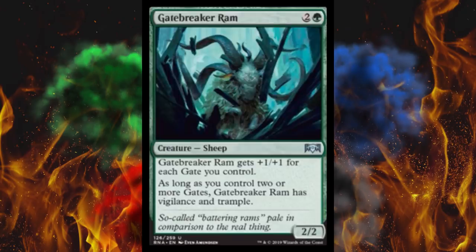Next up it's a sheep — Gate Breaker Ram. Sheep tribal, I'm doing it, let's go. So it's a 2/2 for three but it gets +1/+1 for each gate you control. It's a little weak and slow for a gate stack. As long as you control two or more gates it has vigilance and trample. Early game when you have three mana it's pathetic, but it's only one green and then it doesn't really matter what the other two are. I could see people doing a gate stack.